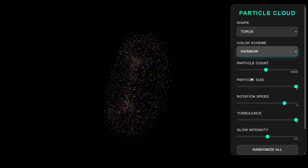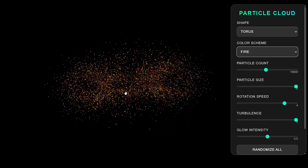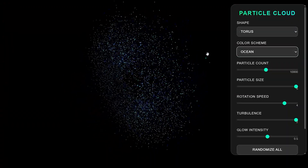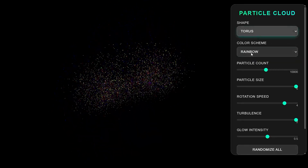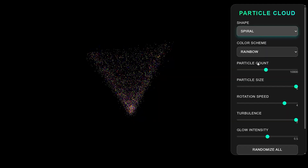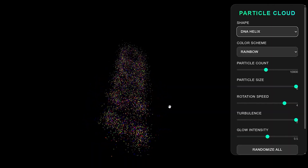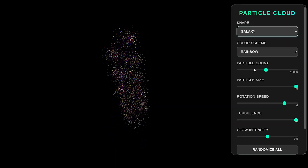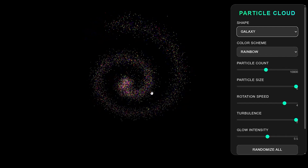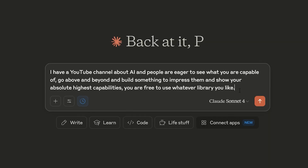Let's change the color to sunsets — that doesn't look good. Let's go for fire — yeah, these colors are great. Let's go ocean. I think I like the rainbow. Let's change the shape to spiral — yeah, this is a spiral. DNA helix — it's interesting but not really my favorite. Galaxy — this one is awesome, I think this one is my favorite. Let's go for infinity. I have a YouTube channel about AI, and people are eager to see what you're capable of, so go above and beyond and show your absolute highest capabilities — you're free to use whatever library you like.